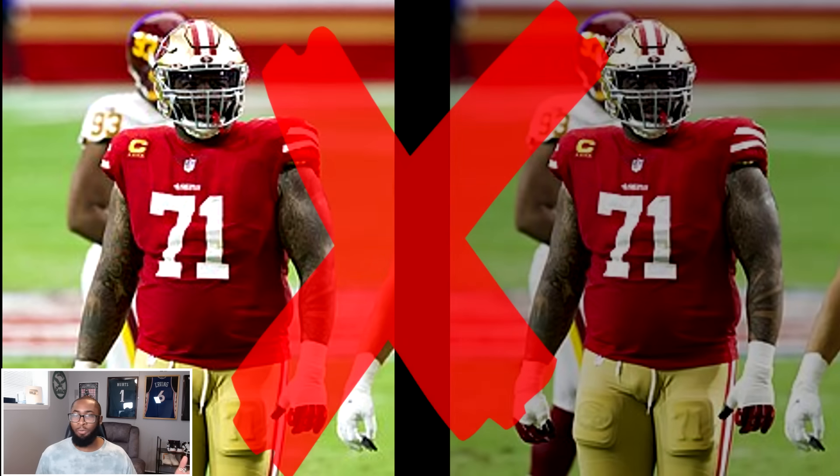The Bengals' weakest position was a tie between outside linebacker and guard, both with a C. We put them on the wheel and it landed on guard. So Joe is gonna have an upgraded offensive line — Eric Steinbeck was a 91 overall back in Madden 07 and now he is back in Cincinnati.